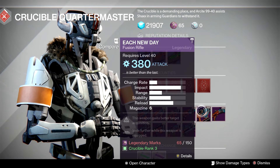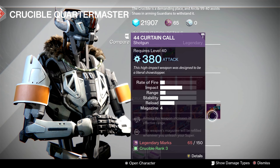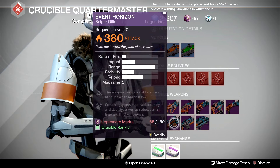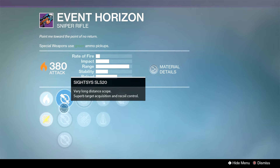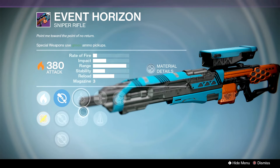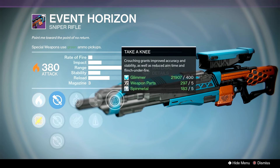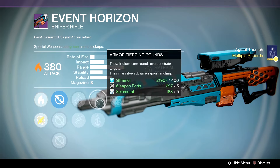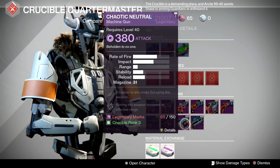We're gonna pass the Curtain Call — actually, you know what, we have Replenish and Rangefinder, so it's gonna be good for Defender Titans and self-res Warlocks. Keep that in mind. The Anton's roll is not a good one. Event Horizon — we have Short Gaze or Eagle Eye, Underdog or Perfectionist, Armor-Piercing Rounds, Perfect Balance, and Take-A-Knee. Remember, Take-A-Knee essentially gives you Snapshot when you crouch, but you're not gonna be too aggressive with this Event Horizon without inherent Snapshot or Quick Draw. Bone Crusher is gonna be better this week.